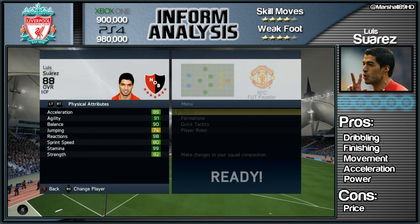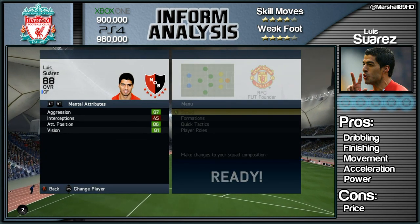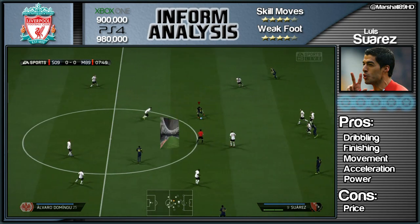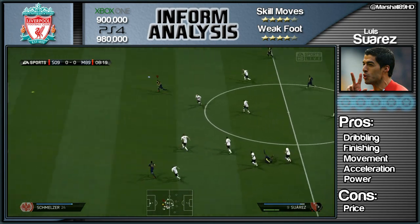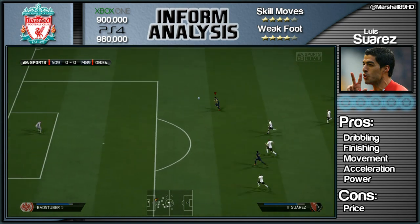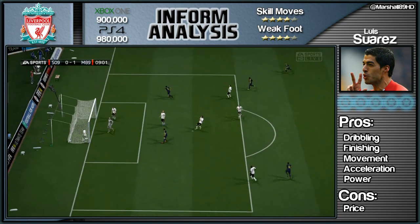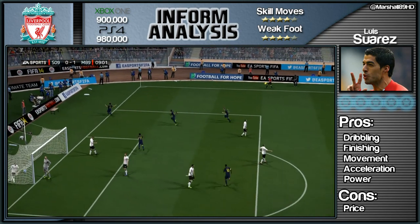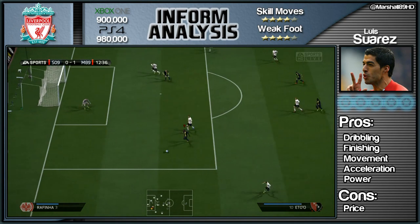As we move across into his work rating, you see high to medium, which is perfect for a striker. I like high to low or high to medium depending on the type of striker. Just look at the balance, acceleration — he's got 87 aggression, and like I said in the Balotelli review, aggression means you come out on top in most 50/50 situations.